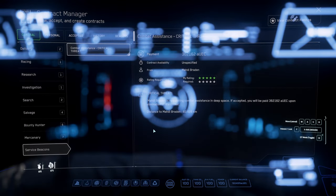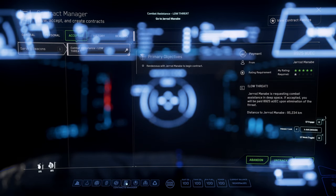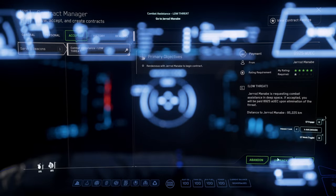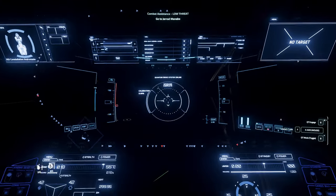Also, in the Constellation Andromeda you can do a decent amount of high threats solo, but in my opinion it's really not worth the time. What I suggest doing is sticking to low and medium threats that pay anywhere between $9,000 to $30,000 within the same system. We just picked up a low threat, and you can always check that in Accepted — just make sure to track it, and let's go ahead and go there.